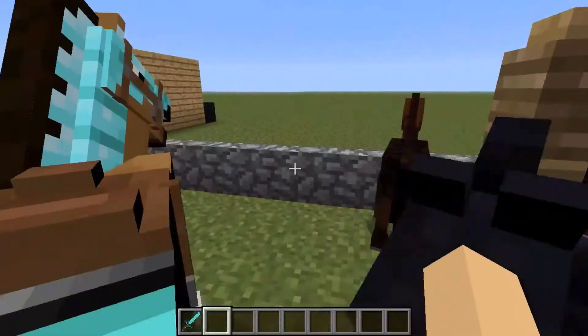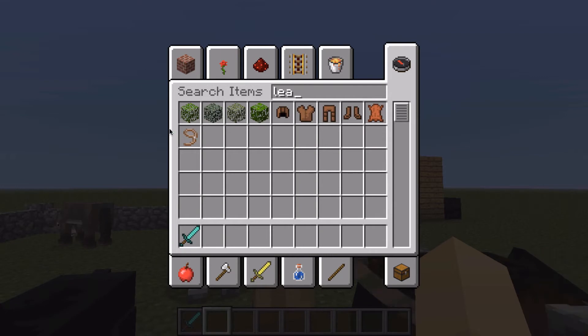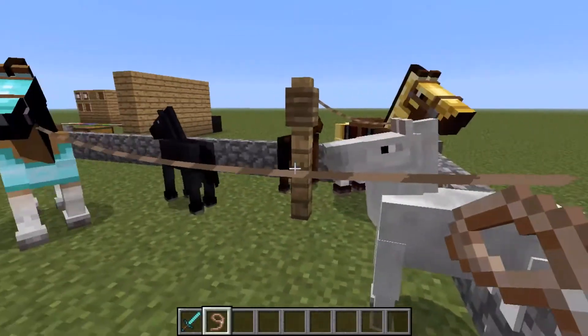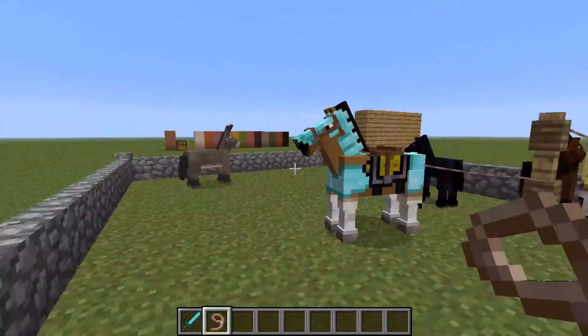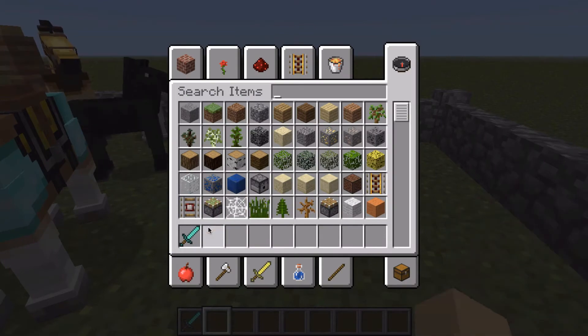The last feature to go over is leads. You can craft these with string, and you can just lead horses around with them — no pun intended. You can tie them up so your horses are limited to a certain area.